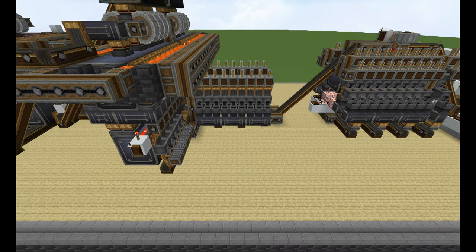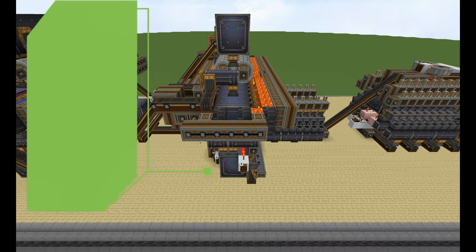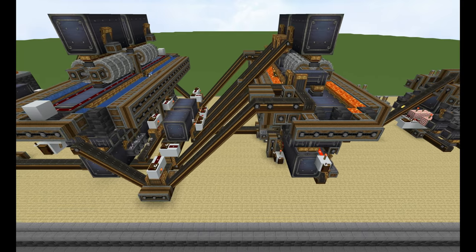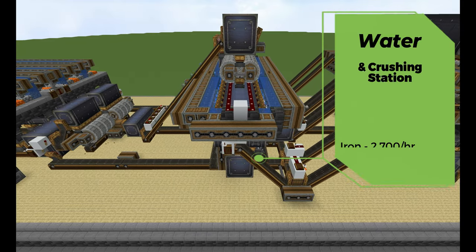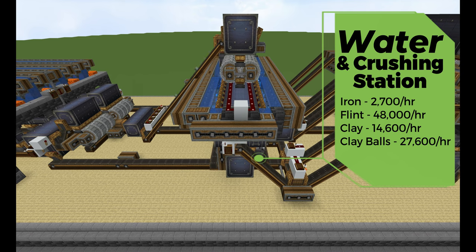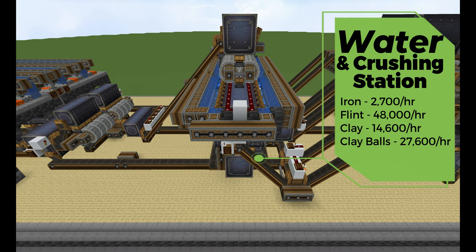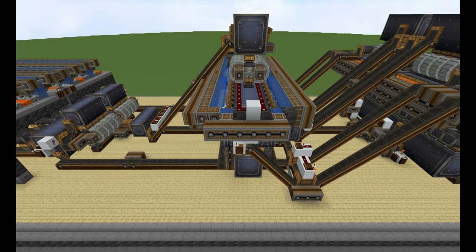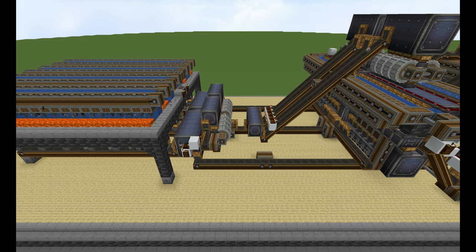The third station is what I like to call the heat and crushing station, and that focuses on all the items listed on the left — that's really crucial to making the whole farm when it comes to making gold. And we have the water and crushing station which also produces a ton of really cool items right there.